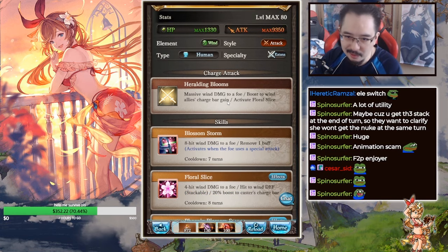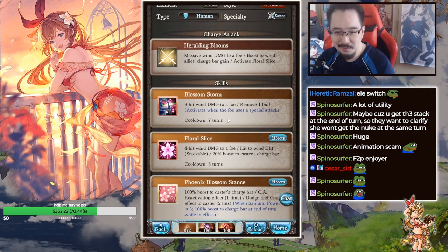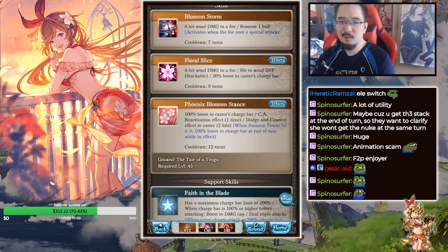Blossom Storm is 8-hit wind damage to all, removes one buff, and activates her info uses a special attack — that's actually kind of nice. Floral Slice is 4-hit wind damage, with a stackable 20 boost to the caster's charge bar. She actually looks pretty good.